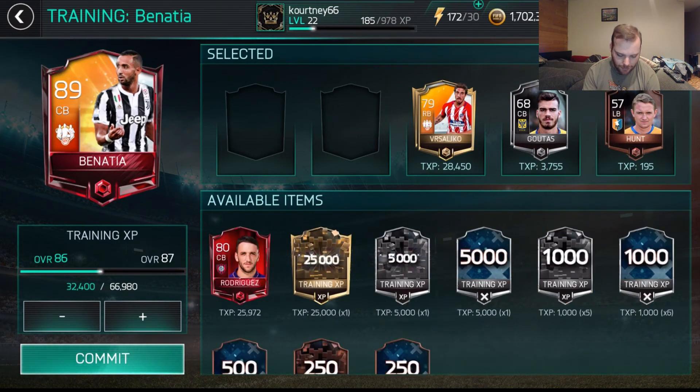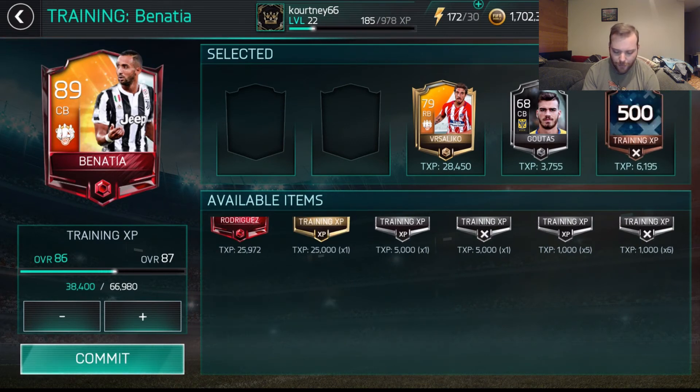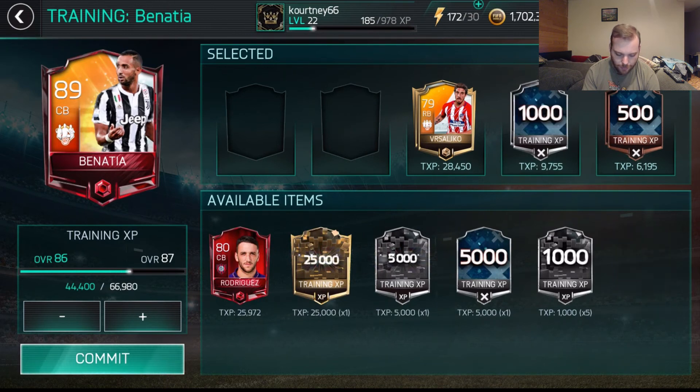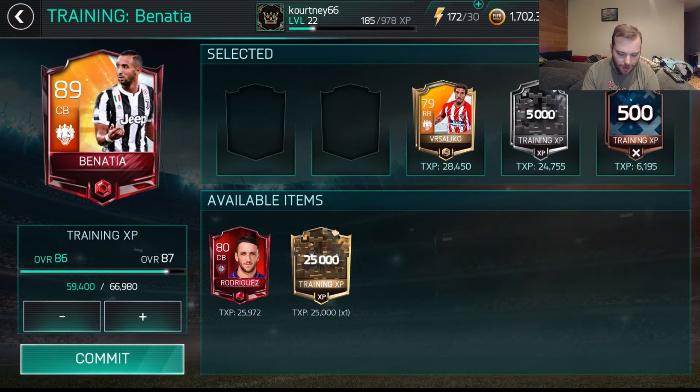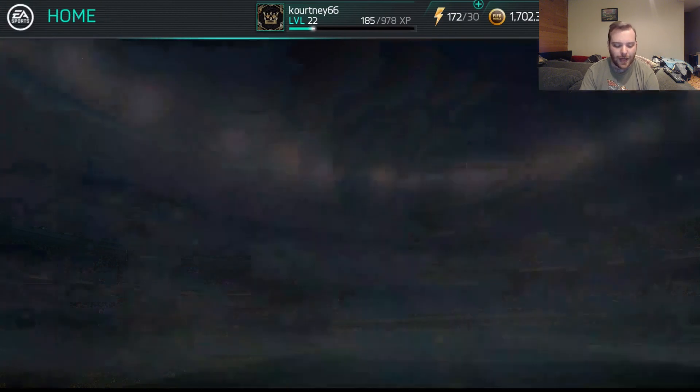Let's get him to level 2 and get that purple color on him - it looks great on the players. I've got a couple of 5Ks but I don't really want to use my 25K XP just yet since Rodriguez is going to be tradable right now. I'll wait and save it till I get some more players to throw in because that 25K XP is a big boost. His stats look pretty nice - he's a little slow but he's strong, his heading is up there, reactions are good, marking, tackling - which is what you want from a defensive player. Aggression is high, composure is decent.